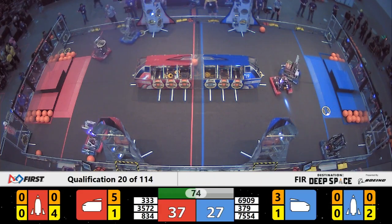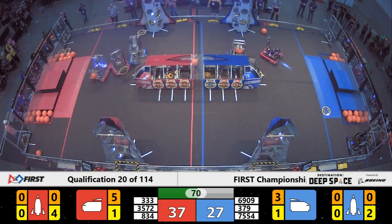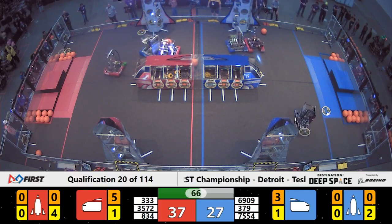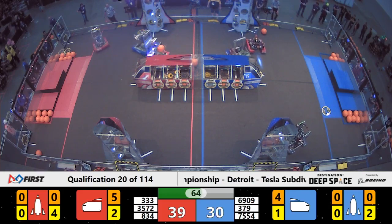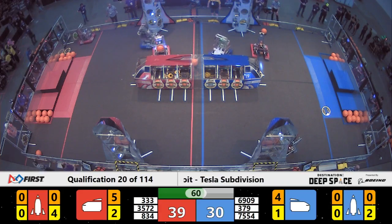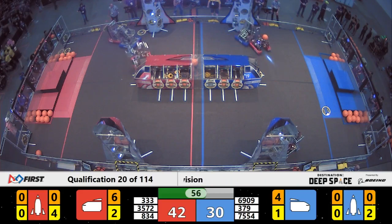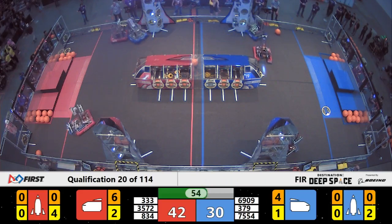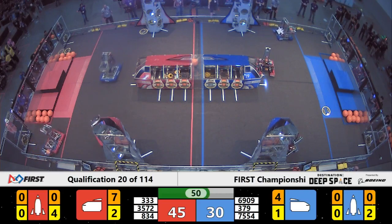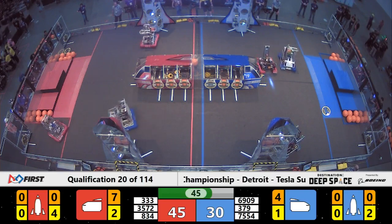A ten-point advantage goes to red. Five of the six cargo balls have been put into that cargo ship over in the main section. Over on the side there's one as well for blue — they don't have quite as many cargo balls, only four in their cargo ship. About three-quarters of a minute to go, advantage red.